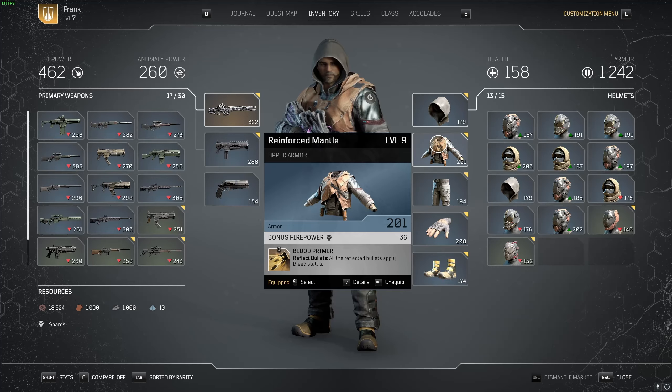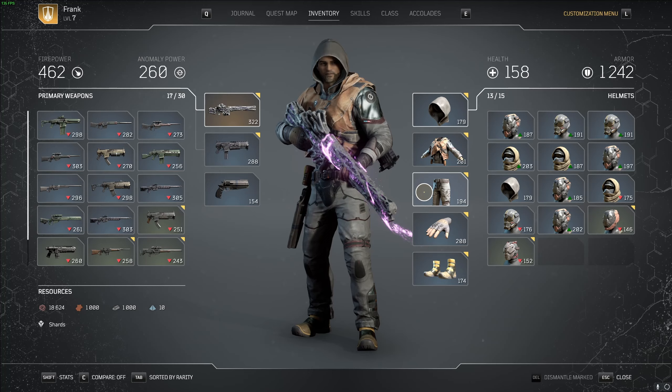On our chest piece we have 'Blood Primer' — all reflected bullets apply the bleed status, which is incredible. Once enemies are hit one time they automatically start bleeding. Unlike a lot of games, the status effects in Outriders seem to be quite intense and quite valuable, and status builds are definitely going to be strong — I guarantee it.